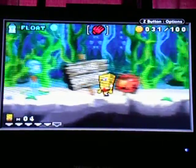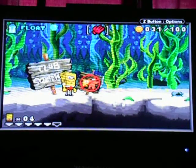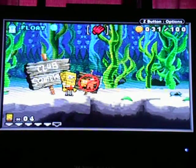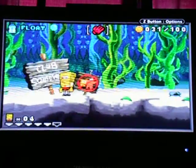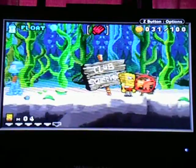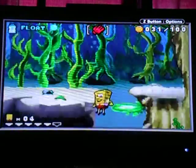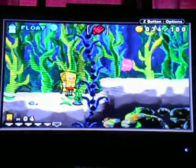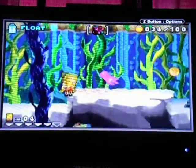Anyway, check this out. Remember in my Trooper Square walkthrough where I pointed out about Club Square? Well, this is what I'm referring to — a sign that says Club Squidward instead of Club SpongeBob. I think I talked about it in part 4 of my Trooper Square walk, pointing out how that was probably a reference to what happened in this game.